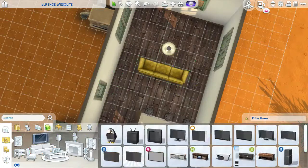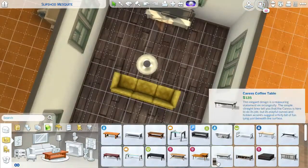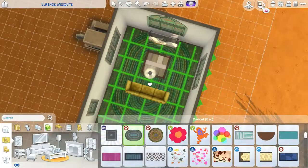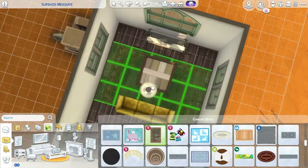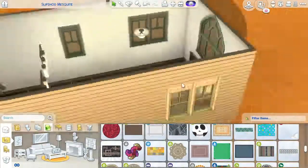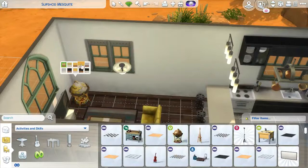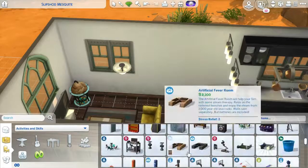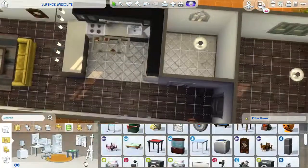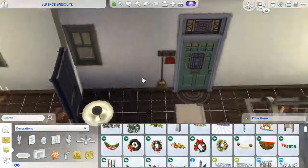I also used that rundown couch that you can get at the flea market. I had one heck of a time trying to figure out the cheat to get it because it was such a pain, but I found it in the end — yay me! I just had a lot of fun with this renovation because, like I said, I kept it that same dingy, dirty, doesn't-have-a-lot-of-stuff look. I did put a globe bar in there though, because I felt like that was his vibe. I also ended up putting a dartboard in, because Johnny Zest is a bachelor, so he has a few fun things — a bar and a dartboard. And he also has a double bed. So there's that.